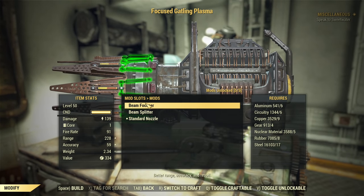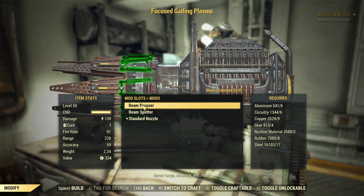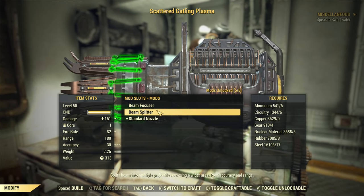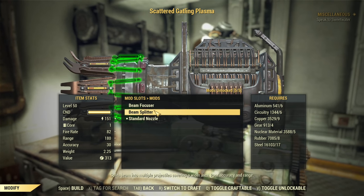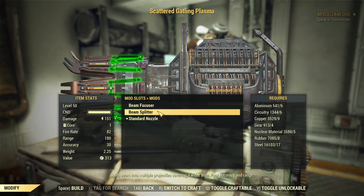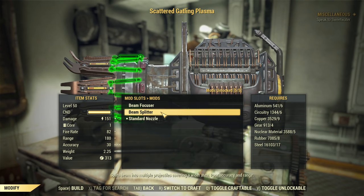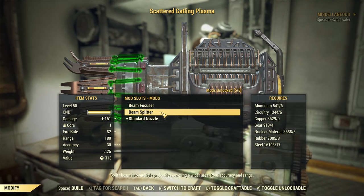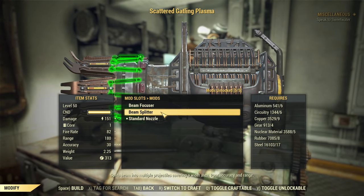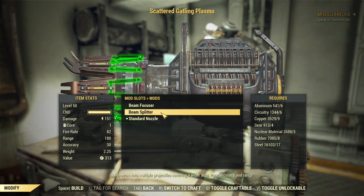Now about the beam options. You can go for beam focuser that gives you extra range, accuracy and better recoil — I usually recommend going for this one. Or you can go for beam splitter that changes the weapon into kind of a flamer, a poor flamer. There's a damage improvement but in my opinion not worth it. The only reason people use beam splitter is for legacy Gatling Plasmas — meaning Gatling Plasma with the explosive legendary effect that no longer drops in the game but was heavily duped in the past. Beam splitter multiplies the damage of that legacy weapon by a lot.